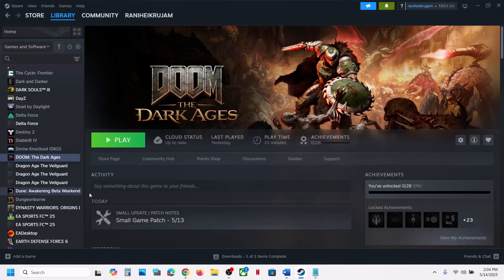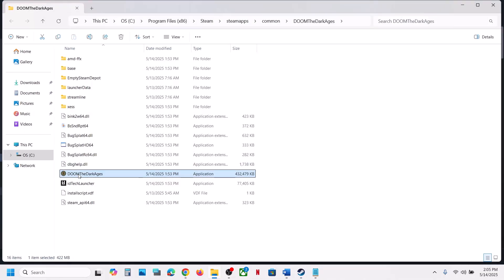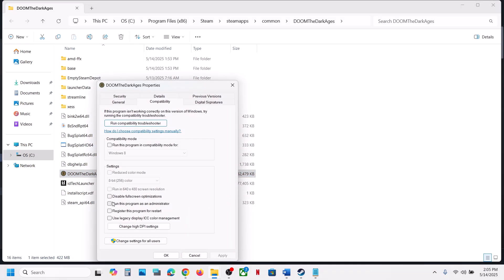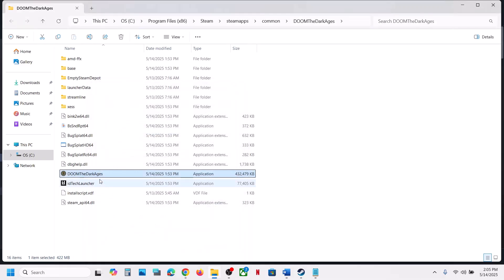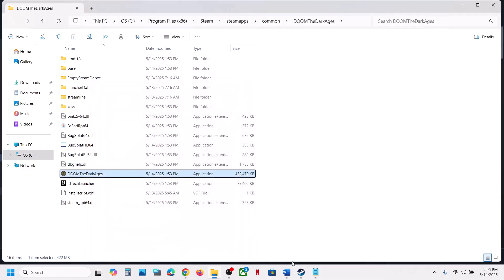The next step is to run the game from the installation folder. In Steam, right-click the game, select Manage, and click Browse Local Files. Double-click the game exe to launch it. If that doesn't work, go to Properties, run the program as Administrator, hit Apply, and click OK. You can also try compatibility modes for Windows 8 or Windows 7, or disable full-screen optimization. If none of these work, uncheck all the boxes and follow the next step.